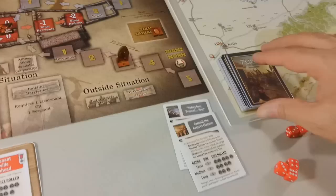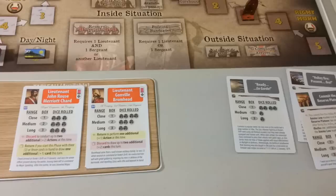Now we have the draw card phase — we have another volley. The hero phase — we don't have heroes to put forth. No housekeeping. That's the end of the turn.